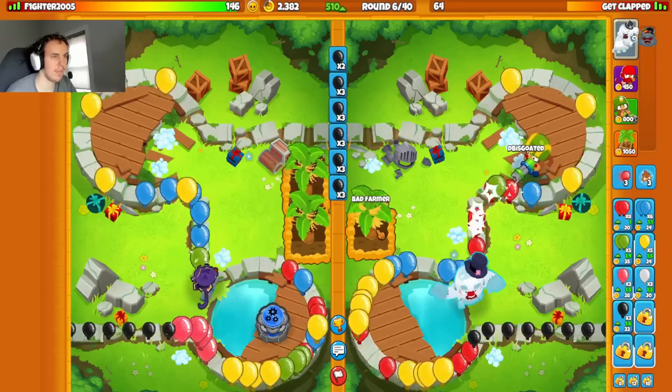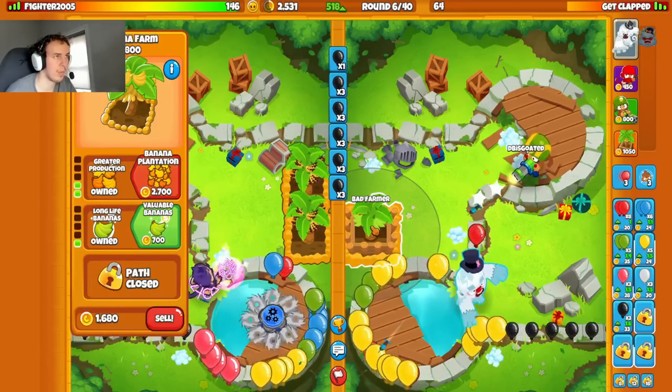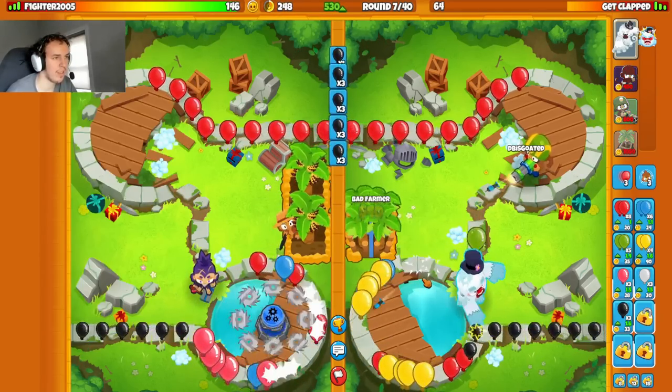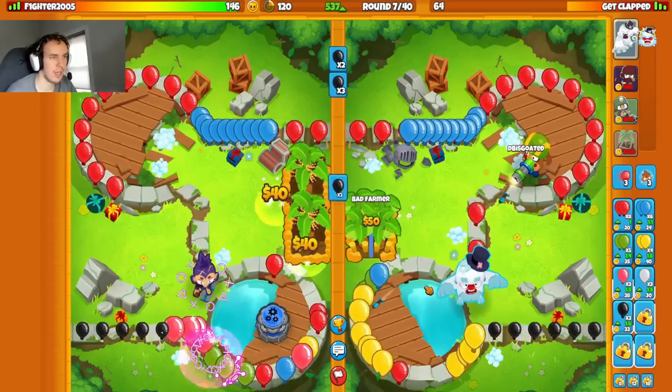We'll get my plantation in a sec. Could be attack farm wiz — that's honestly what I'm expecting. I accidentally upgraded the wrong upgrade on my farm. Could be attack farm wiz because they have Azealia as well, and obviously Azealia and wizard are a match made in heaven.